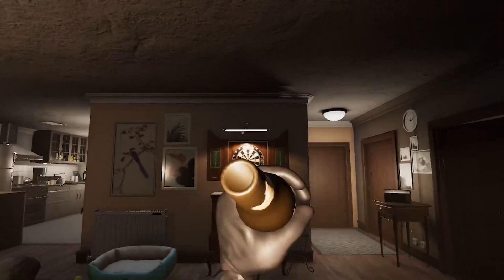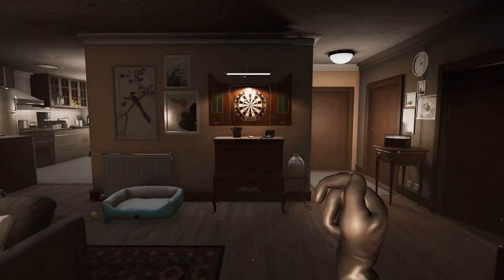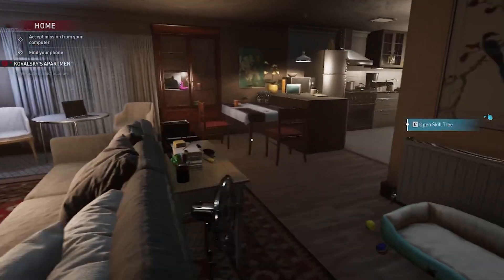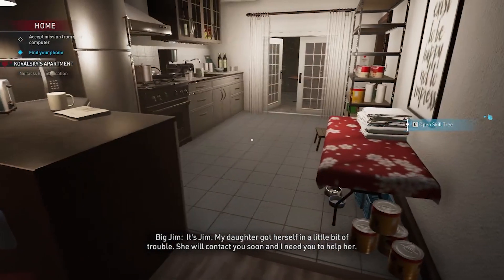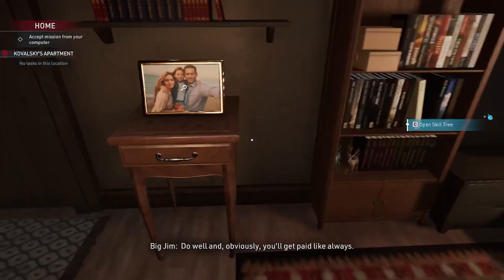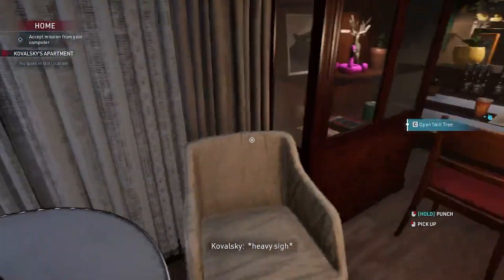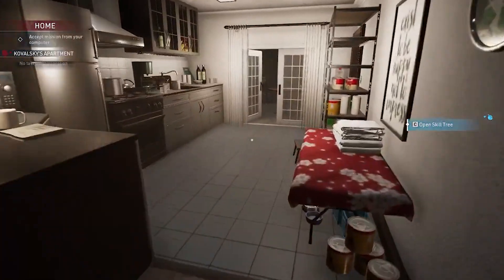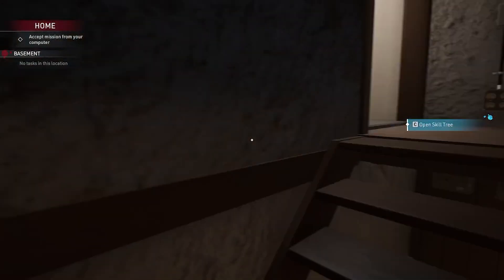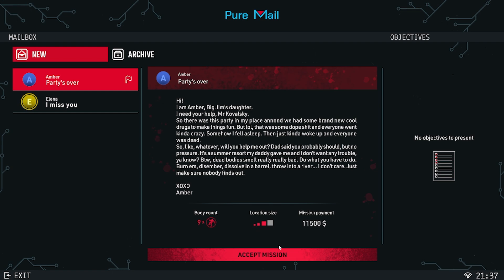Time to wake up to a new job — we're getting a phone call. Okay, the call's coming in. There's a little bit of trouble and she'll contact me soon; she needs my help and I'll get paid like always. We've got a new job, and it looks like we're heading outside. There's a door I don't remember seeing before. We'll accept the job — it's three bars, so it's going to be quite a big one.